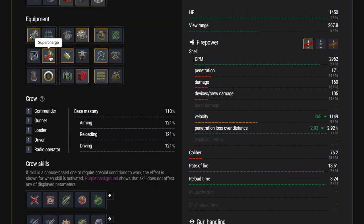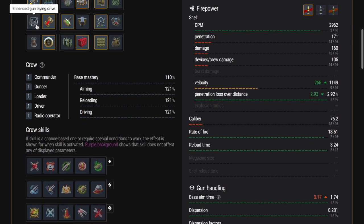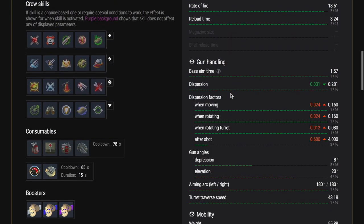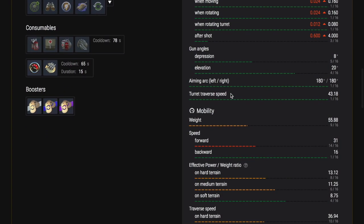It has heavy tank armor, it has heavy tank speed, but what it has is a fucking incredible rate of fire — holy shitballs! It reloads in just over 3 seconds, so you can pump out the DPM. This has higher DPM than the Tiger P or Tiger 1, which have some of the highest DPM in that tier — so it's awesome in that respect. It's just a DPM monster.